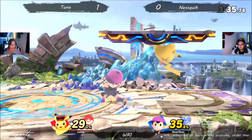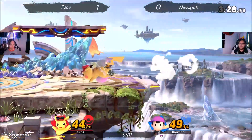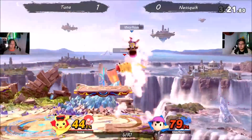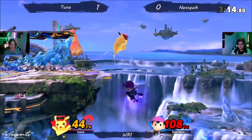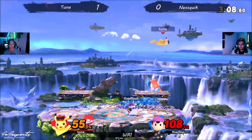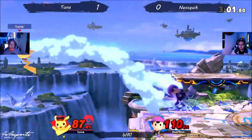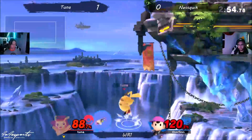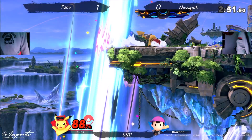I've been playing a lot with Tuna over the last year or so — you can definitely tell a lot of improvement. Reads the get-up option. The momentum is in Tuna's court here. Hits the forward tilt, another forward tilt. Back to neutral. Good recovery. Now again Ness Quick is offstage and air dodges. That's going to be it — 2-0 for Tuna.